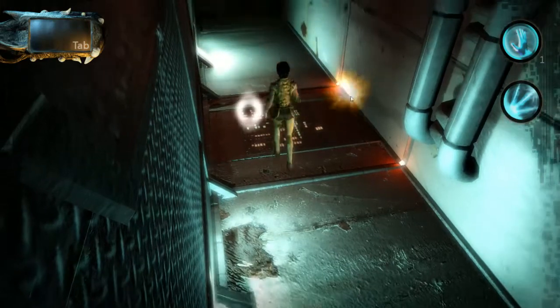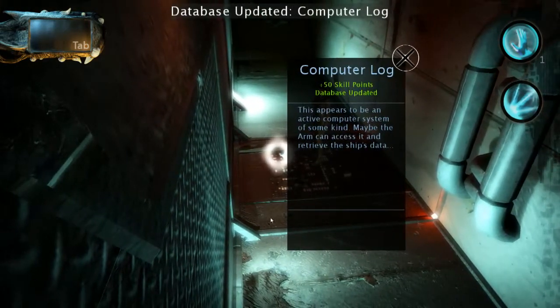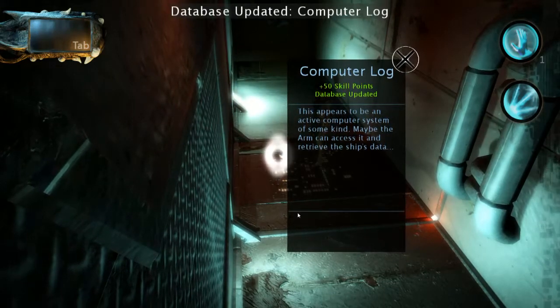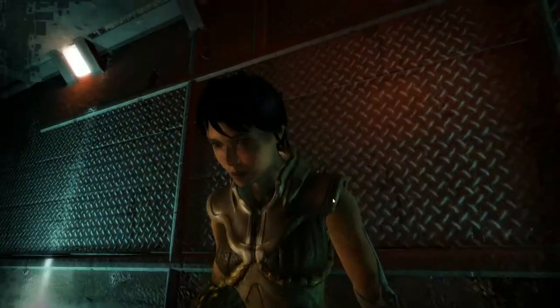I have to activate the computer before we do anything else. Computer log — appears to be an active computer system of some kind. Maybe the arm can access it and retrieve the ship's data. Or something bad could happen.